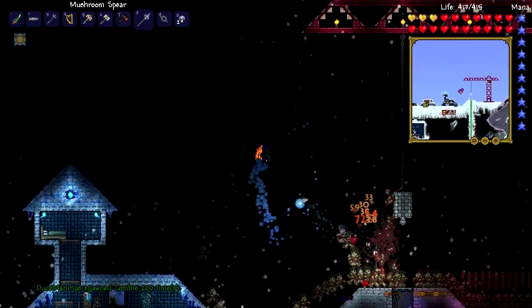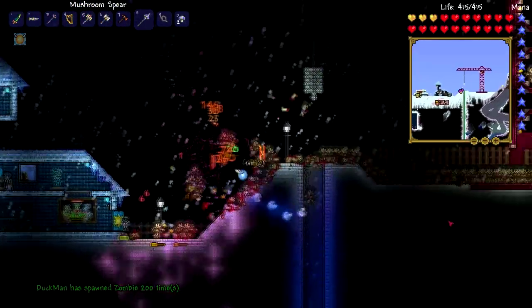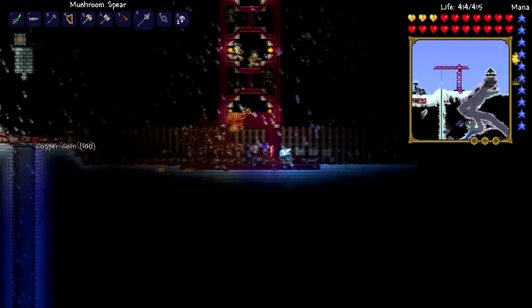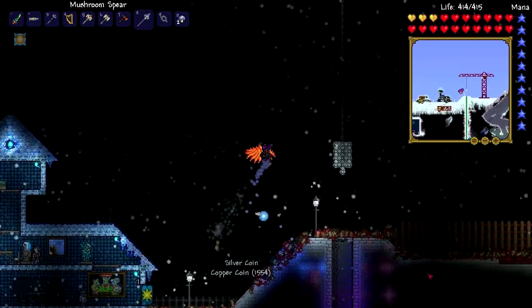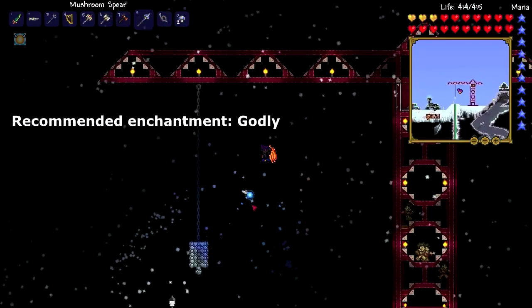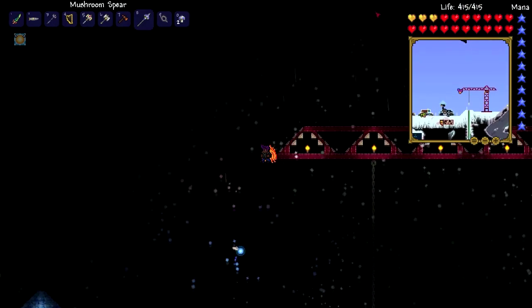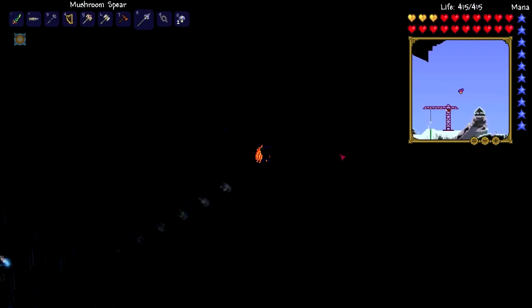The times that I actually used it, it did deal damage. To get the mushroom spear, you need to go find the Truffle, and once you get the Truffle and build a little house for him, you can buy it off him. It costs about 30 gold, which is really cheap considering the Tinkerer charges you about one platinum coin until he gets the enchantment right for your weapon. There are so many times I've gotten the enchantment wrong and had to redo it.